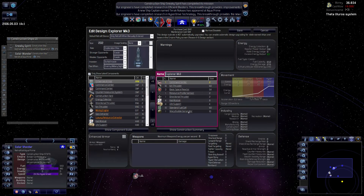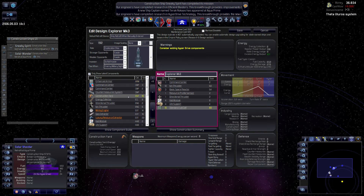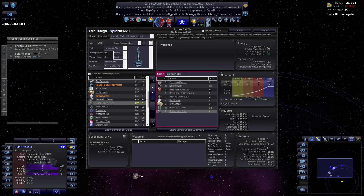Let's upgrade our explorers - give them the hyperdrive. Look at the speed increase: 12,500, and it was at like 2,000 before.